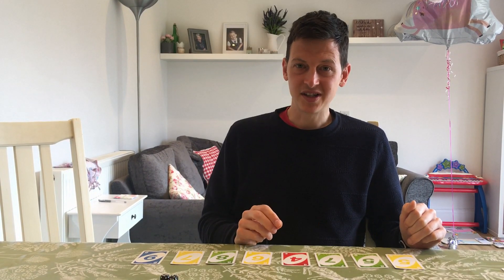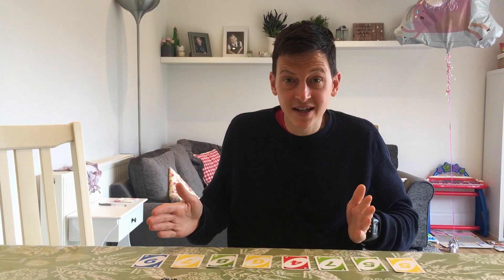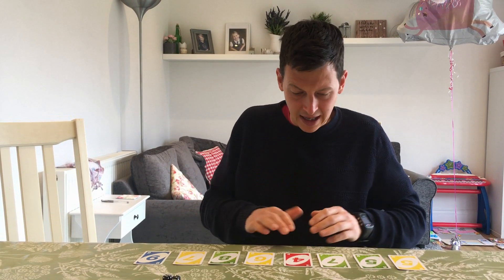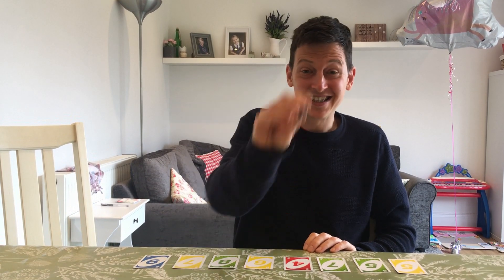What you need to do is get some cards numbered 4 to 9. It could be from playing cards — I've got them from a pack of Uno cards. So I've got 8 cards. I've put them in order, almost. You don't have to have them in order. And then what you need is 2 dice.